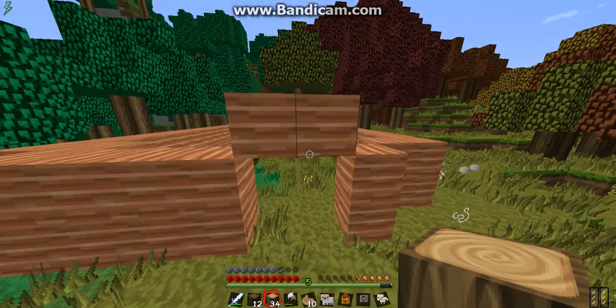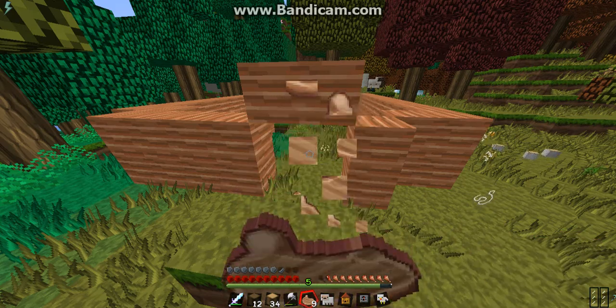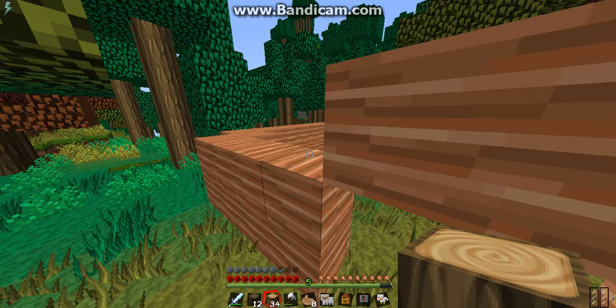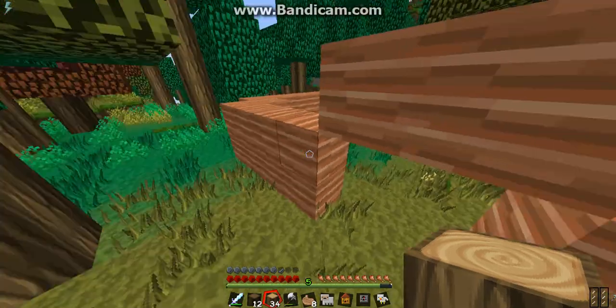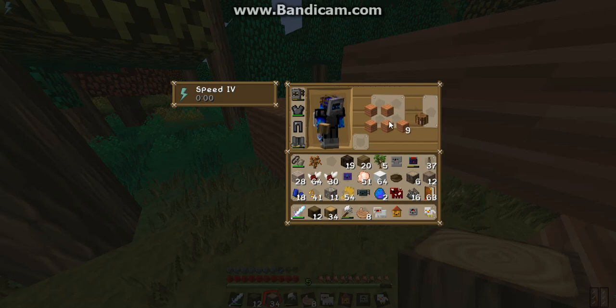Okay, so this is the foundation of my house. I was thinking I could have this wood as the bottom of the ground, but I was thinking I could dig it out a little bit, dig it down a bit. And use the jacaranda wood for — wait, can you make doors out of jacaranda wood? Hang on, is this a thing? Can you make... what the heck?